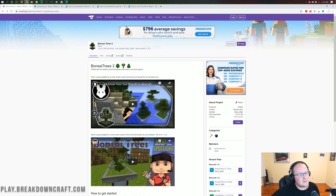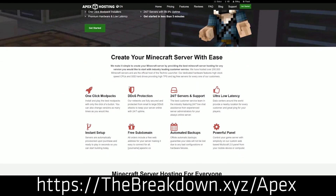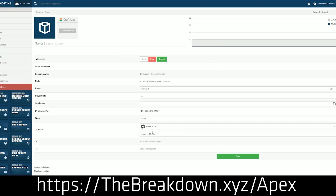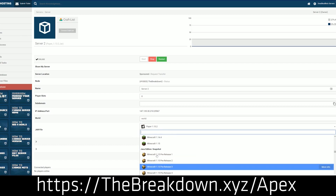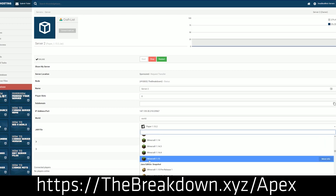But first, we do have a sponsor, which is ApexMinecraft. So go to the first link down below, thebreakdown.xyz/Apex, to get an incredible 24-hour Dinosaurcrafted Minecraft server for you and your friends. We actually have Apex so much that we have our own server, play.breakdowncraft.com on them. So go ahead, check out Apex, first link down below, and install bonsai trees on it. Using a Forge server, you can get bonsai trees over there and have these little trees all over your world with your friends playing.